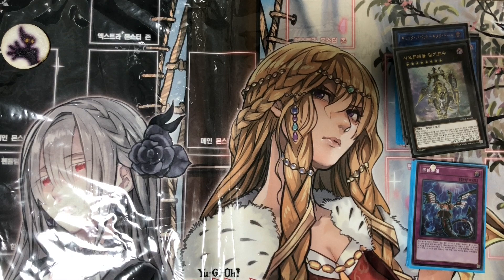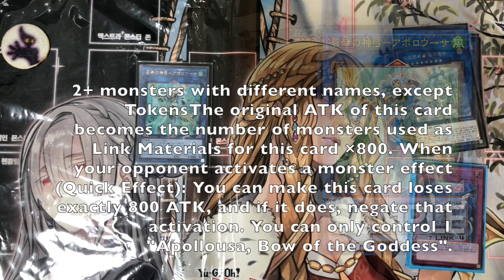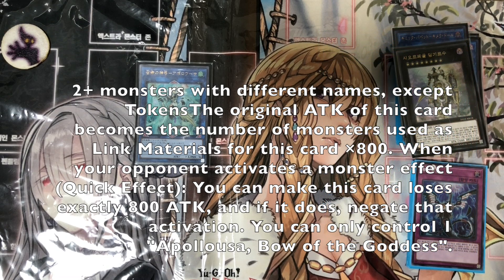Last but not least, Apollousa, Bow of the Goddess — just good removal. If you can link summon with four monsters you get four monster negates, losing 800 attack each time you use it.